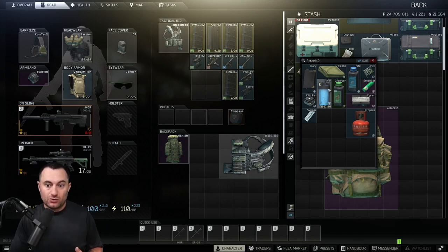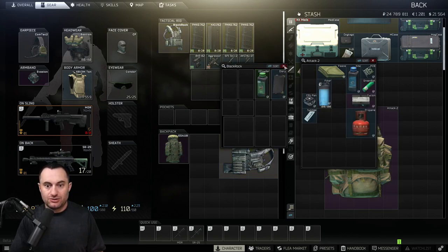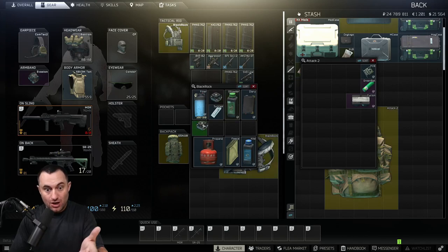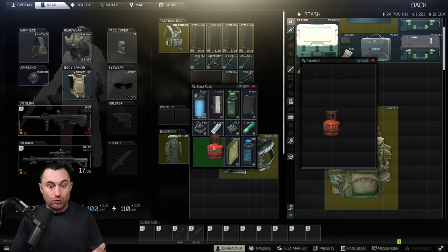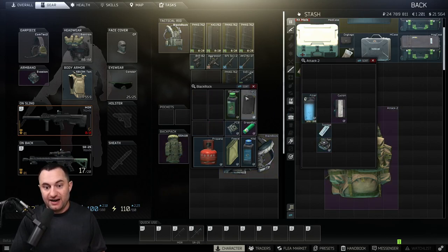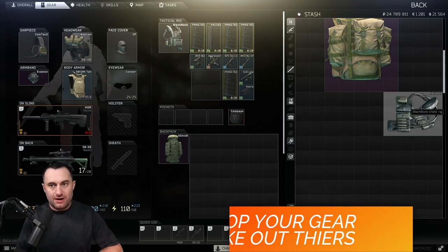Instead of manually placing items one at a time into a rig like a Blackrock, you can just drag and drop right onto the picture of the container and it will fill up fast. It goes to the first available slot, so make sure you pick your two-by-two or larger items first and singles last. That way you use up bigger slots cleanly first — like putting a propane tank in the four-slot early — rather than getting stuck because a single-slot item filled the only space available for a larger item.